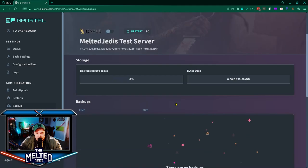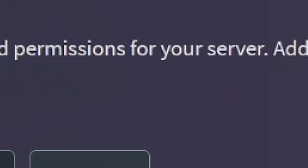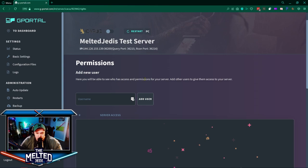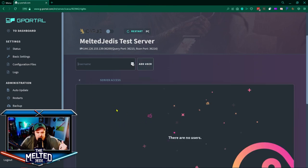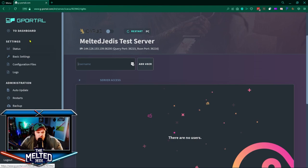Backups — I recommend doing a fresh backup while you still have a fresh world. Under Add New User you can grant access and permissions to your server for other G Portal users; you just need their G Portal username. Other than that, there's Support, Forums, and Wikis available.